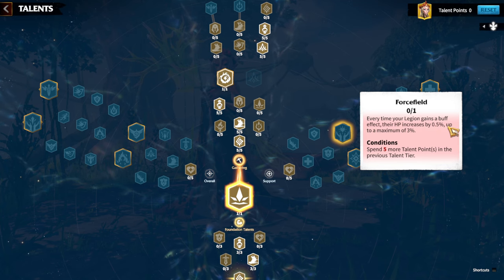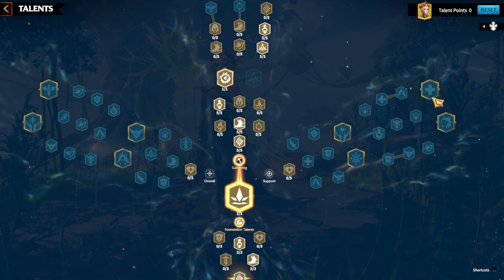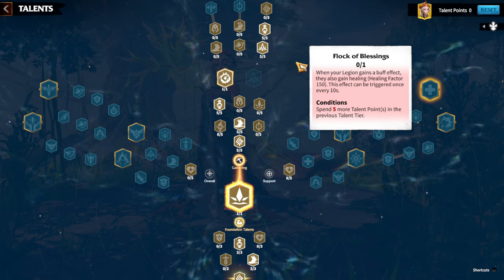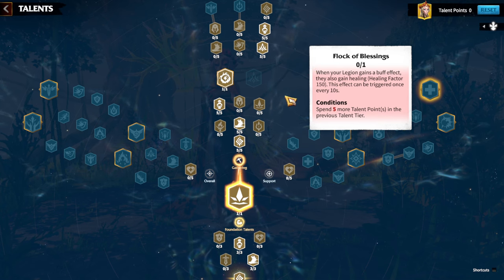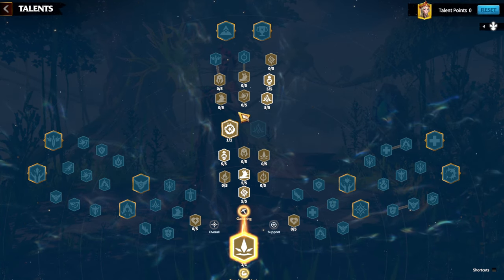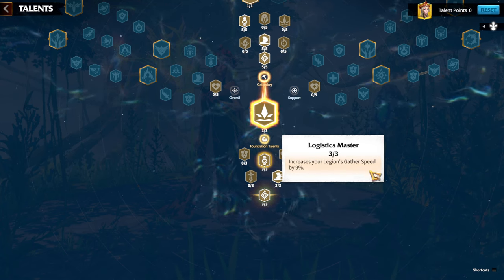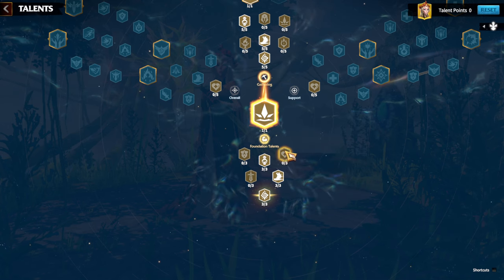For the Support tree, Force Field — every time your legion gains a buff effect their HP increases by 0.5%, up to a maximum of 3% — is the better talent. Flock of Blessing means when your legion gains a buff effect they also gain healing. Indies gives buff effects like 20% increased damage taken by enemies for three seconds, which synergizes well. For gathering, the gathering tree is straightforward; if using Indies for fighting, replacing gathering speed with legion defense or overall health is a much better choice.